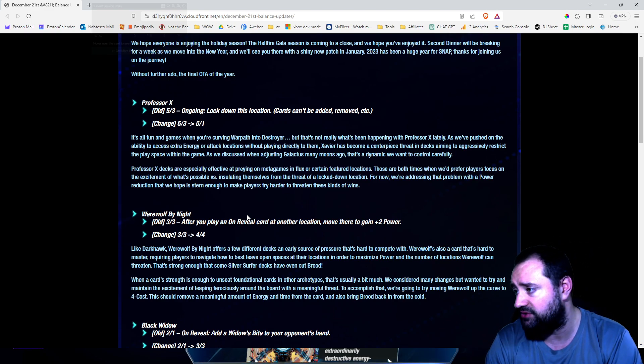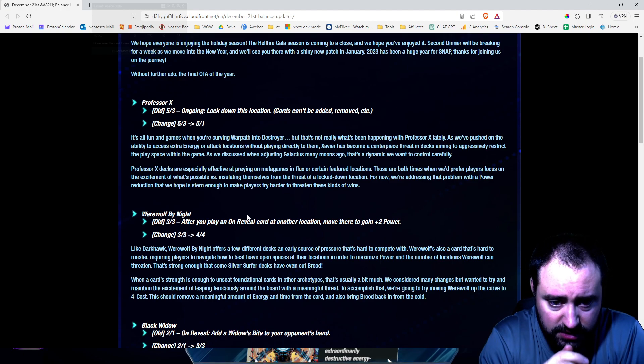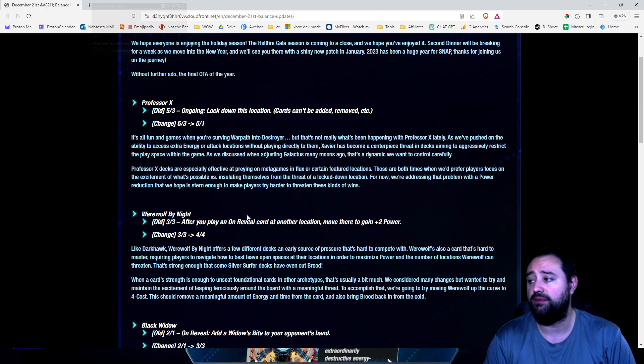Like Darkhawk, Werewolf by Night offers a few different decks and has an early source of pressure that's hard to compete with. Werewolf's also a card that's hard to master, requiring players to navigate how to best leave open spaces at their locations to maximize power. When a card's strength is enough to unseat foundational cards in other archetypes, that's usually a bit too much. We considered many changes, but wanted to maintain the excitement of leaping ferociously around the board with a meaningful threat. To accomplish that, we're going to try moving Werewolf up the curve to a 4 cost. This should remove a meaningful amount of energy and time from the card and also bring Brood back from the cold.